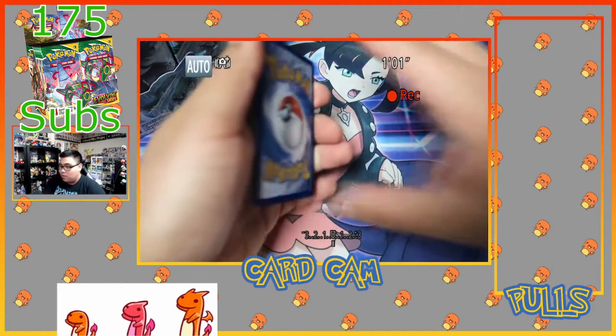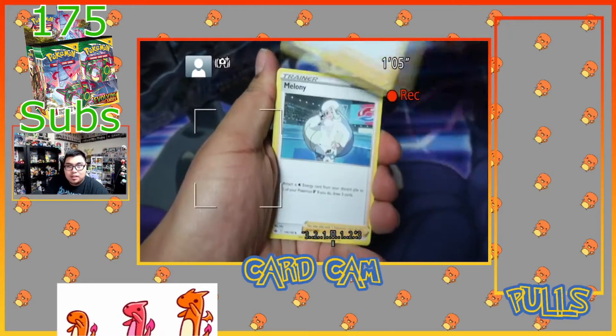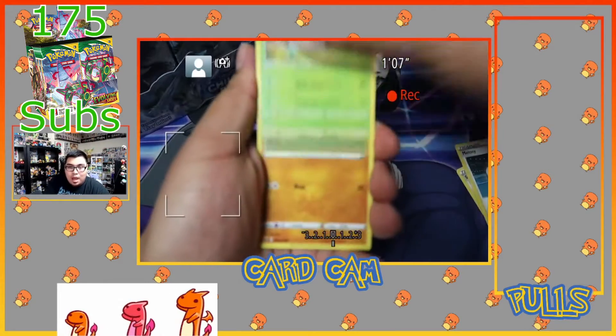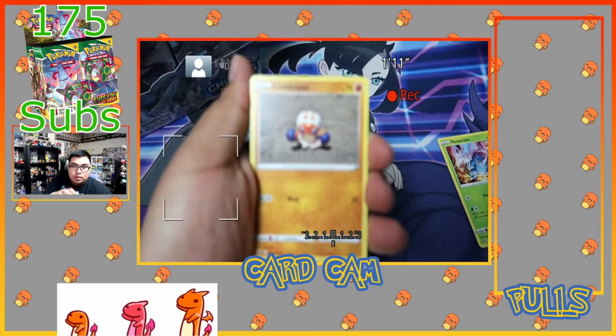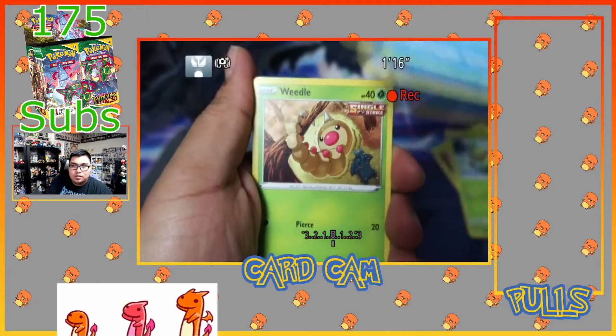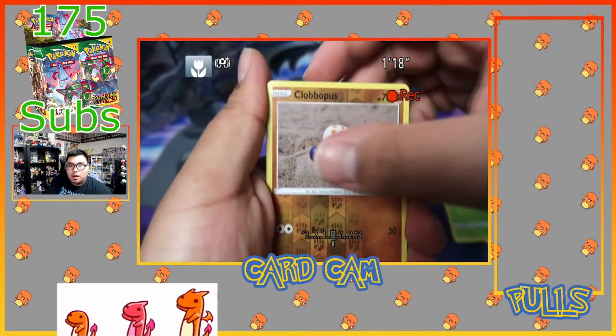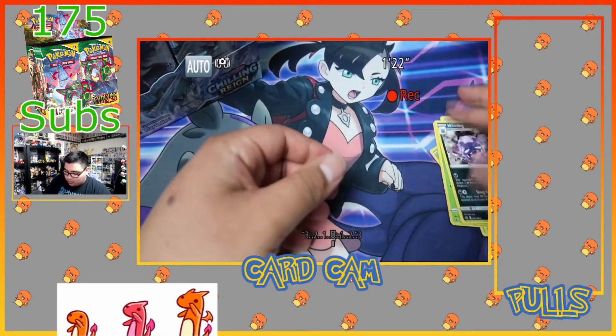I almost stopped recording kicking my mouse. We got drizzle, Crabominable, Melanie, Heracross — focusing on my hand, I'm sorry. Okay, Clobbopus, Grookey, Sneasel, Weedle, Clobbopus reverse holo, and a Weezing non-holographic with energy in the back.